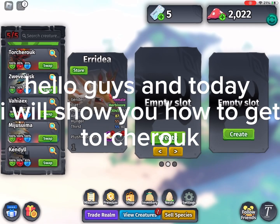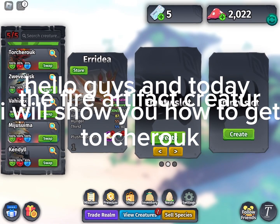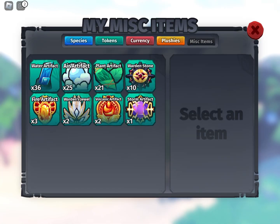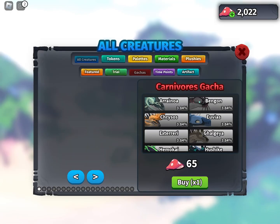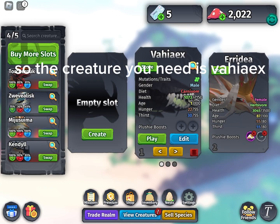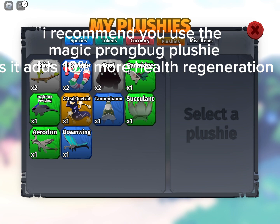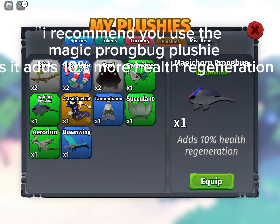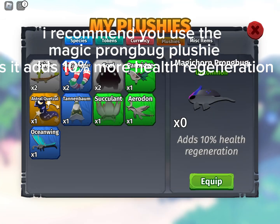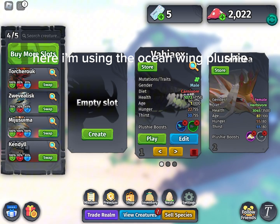Hello guys, and today I will show you how to get the Fire Artifact Creature. The creature you need is Vahy X. I recommend you use the Magic Prong Bug Plushie, as it adds 10% more health regeneration. Here I'm using the Ocean Wing Plushie.